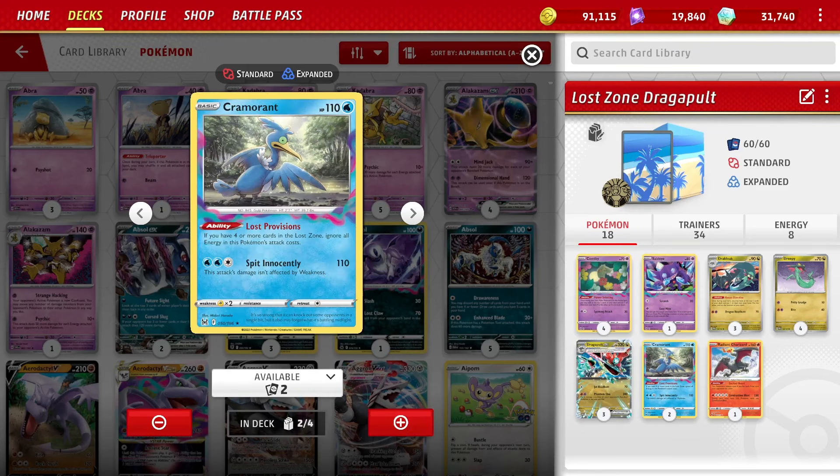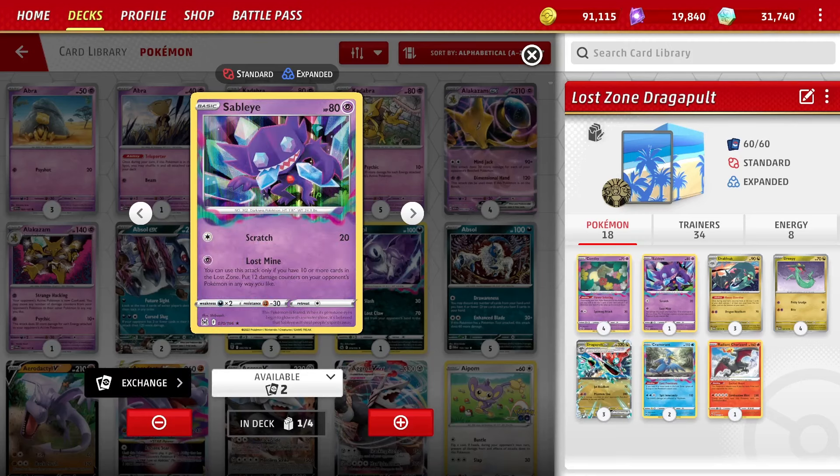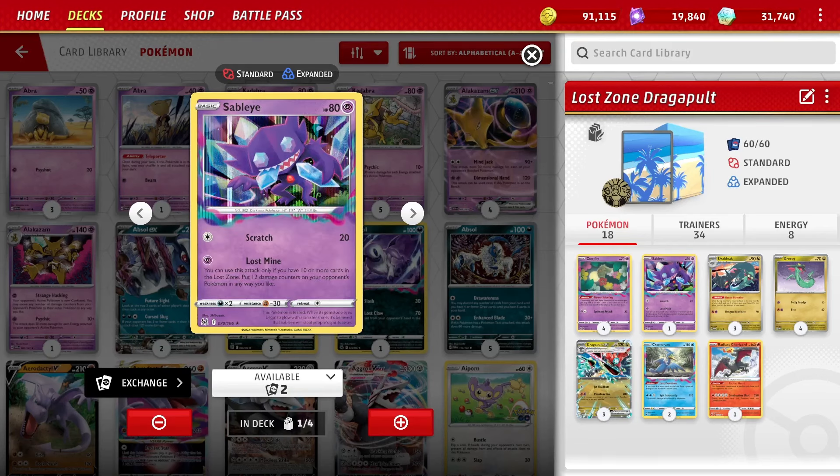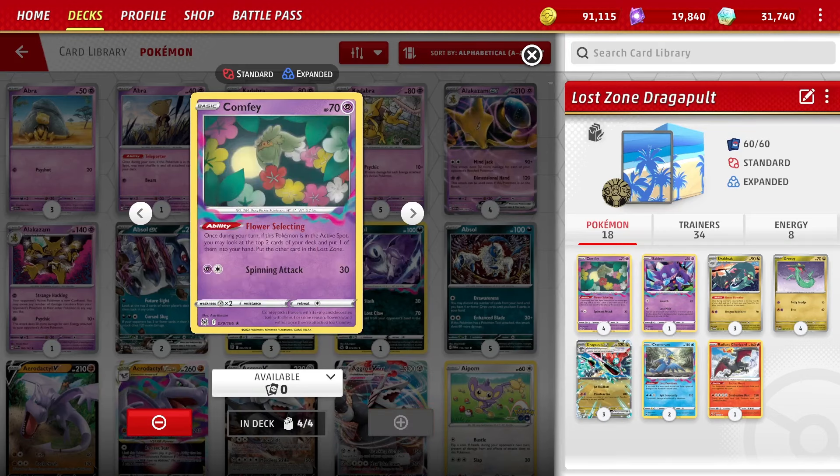Cramorant attacks for free as long as you get four in the Lost Zone. We can do that turn one a decent amount of the time, and does 110 for that. Sableye needs 10 in the Lost Zone to use the Lost Mine attack, but for one Psychic Energy places 12 damage counters any way you like. Spreading 12 damage counters pairing with the six damage counters from Dragapult just gives us different ways to win the game. And then four Comfeys as a nice engine.